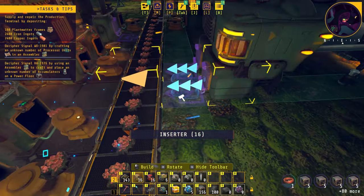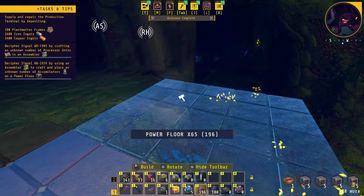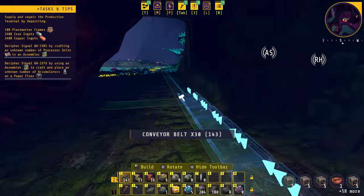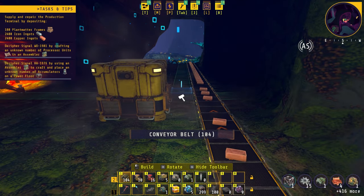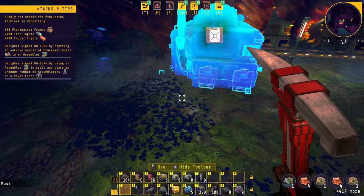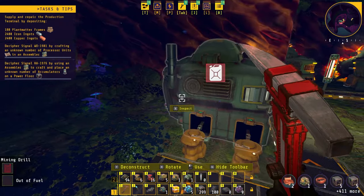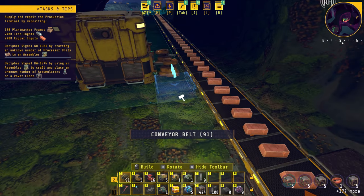Now we'll add all the inserters that we are missing and fill in the blank spots with more power floors. We'll belt all the way down here, going as far as we can to give more room for the smelters, bring it in, and add the inserters for the outputs. For now we'll grab some copper ore and put it in a box until we're ready. We should be able to put down another miner here because we are going to need quite a bit of copper, then add another smelter with another inserter for storage temporarily.